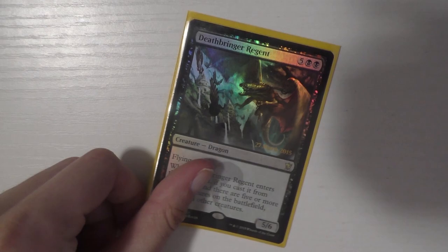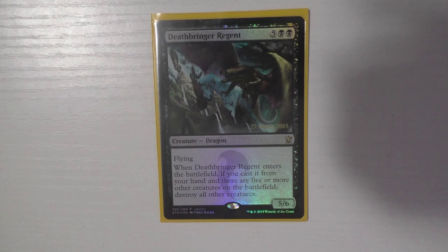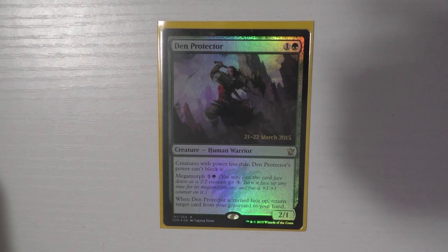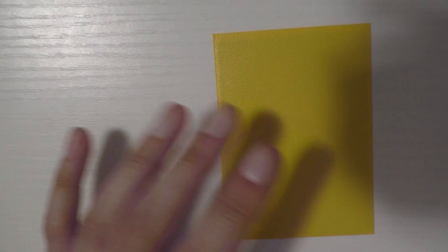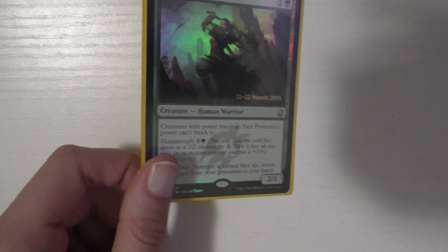Deathbringer Regent is a seven-mana board wipe — there are going to be five or more creatures, honestly, and you blow them all up and you're left with a 5/6 flyer. Next is Den Protector, my favorite morph and the only morph I ever run. Everyone knows it's a Den Protector but no one will kill your face-down morph. You can spread the mana out — play it face-down turn three, flip it next turn — get something back from your graveyard and it becomes a 3/2.